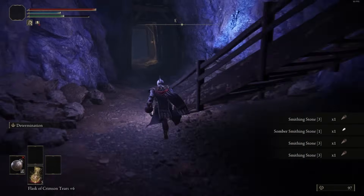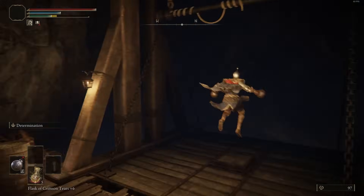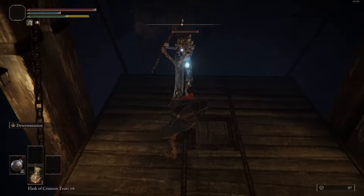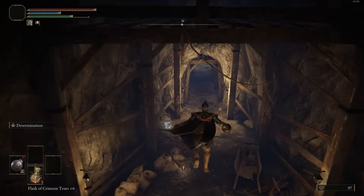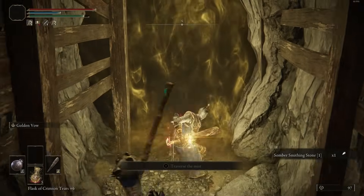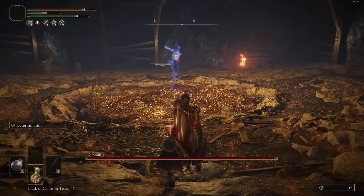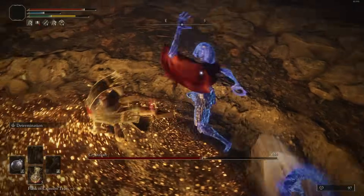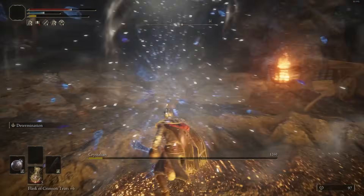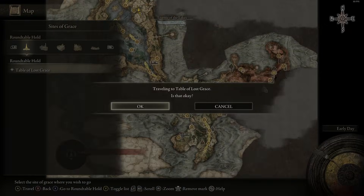Directly behind where I just dropped down, there are some more Smithing 3s. I think we have the perfect amount to get to plus 7. It doesn't really matter because we're going to pick up the Bell Bearing later at the Altus Plateau, which will net us Smithing 3s and 4s so we can purchase them infinitely. These Crystallians are just very weak to striking damage — hit them with charged heavy attacks, throw on Determination, and it should be an easy fight.